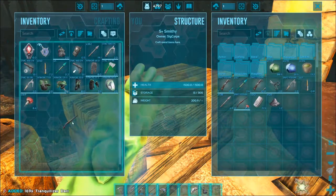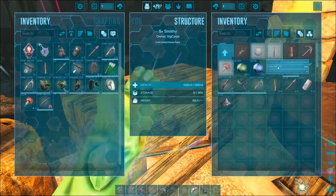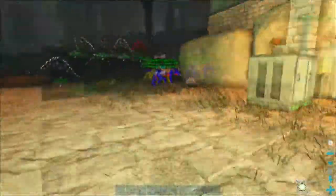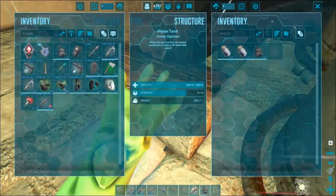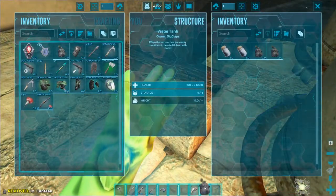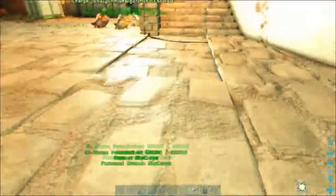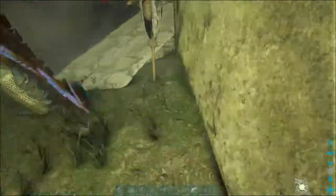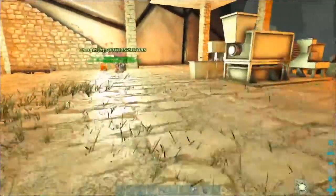Give me that - weapons ammo, yeah, whatever, that works. Let's top off water - water's topped. We got climbing picks, we got guns. I need to put that - I meant to leave a spare set. I was gonna make more charged batteries, that's what else I was gonna do. I want to do three sets.